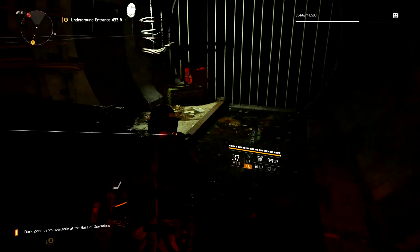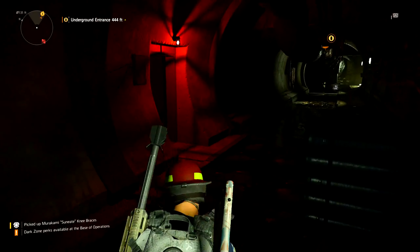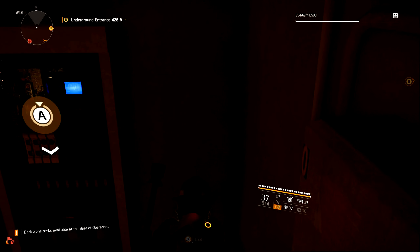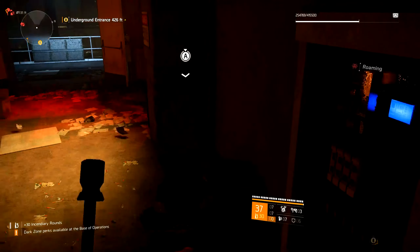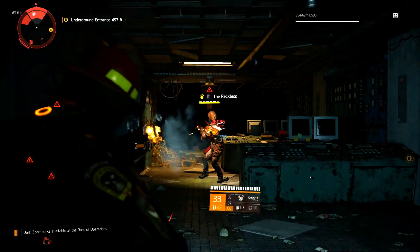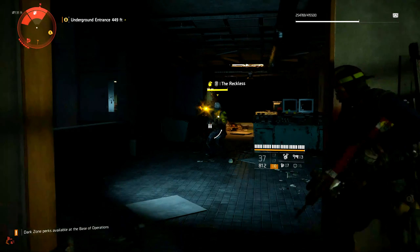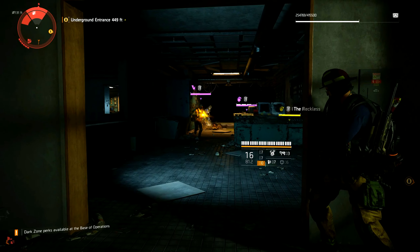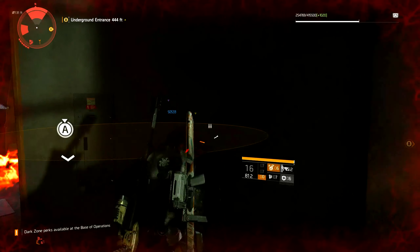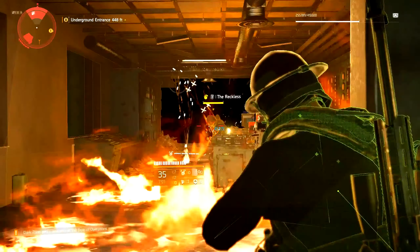Starting off with the basics: you should complete all the invaded missions. Once you reach world tier 5, you should get better gear than you currently have — that should be a guarantee no matter which missions you're doing. Also, if you get any gear or weapons you don't like or that don't give better stats, equip them anyway. Otherwise your overall gear score will never increase, which means drops from the dark zone, open world, missions, and caches will never go higher.